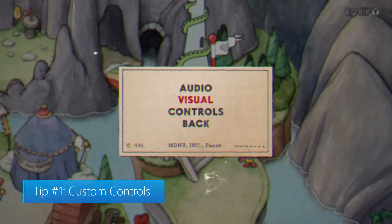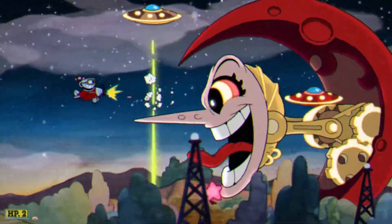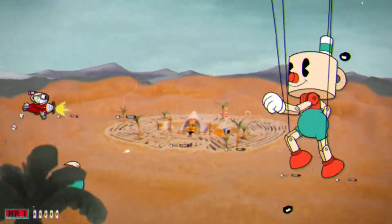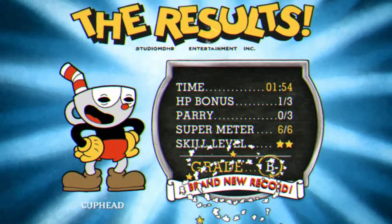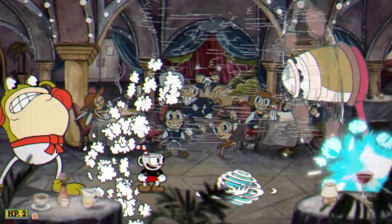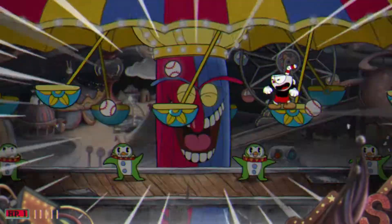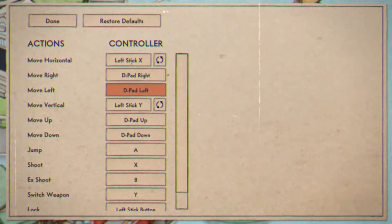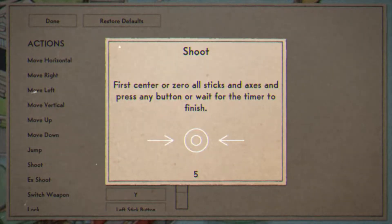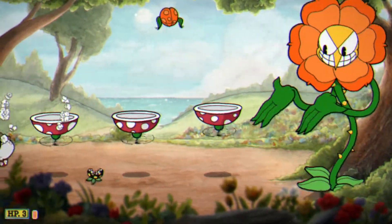Tip number one: custom controls. With its level and boss design, Cuphead has the player utilizing every skill the character has just to survive. Dashing and parrying are crucial, and purchasing the additional power-ups will help you out tremendously. The trick to beating Cuphead is simple — dodge the fast-paced attacks while dealing damage to your enemies, but this is tougher than it seems. Cuphead's designers give players the option to map controls however they'd like, so take some time to figure out what feels best for you. We recommend using one of the trigger buttons to shoot so you can hold it down the entire time without having to think about it.